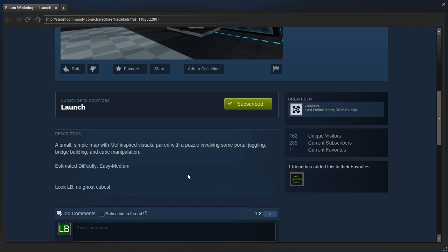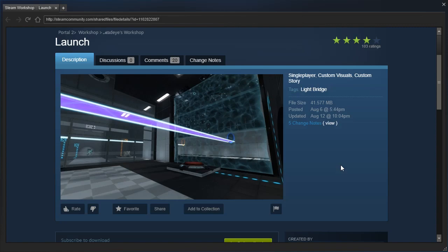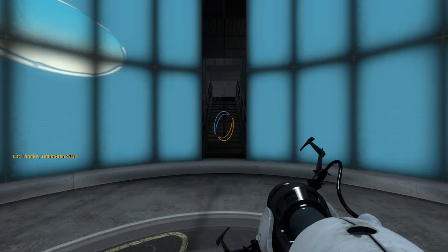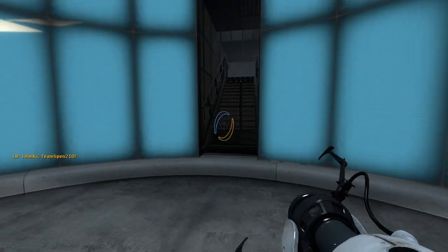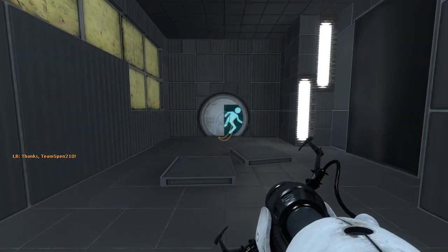Look LB, no ghost cubes! What? What does that mean? No ghost cubes? I actually don't know what that's referring to, but let's go ahead and check it out. Apparently it says hammer — why would I be able to teleport to the start of the map? Don't even know why I tried.